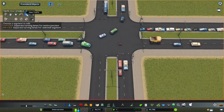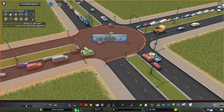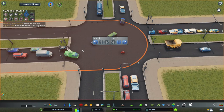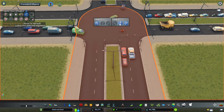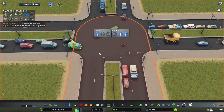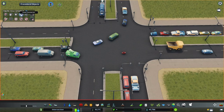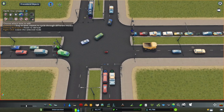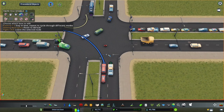I see people use the lane arrows function in Traffic Manager, but it's not going to solve the issue of cars not going into the correct lanes. That's why I use only the lane connector function, where I draw the lines manually. I'm going to start from this road and make it so that cars turning left go into the leftmost lane and cars turning right go into the rightmost lane.